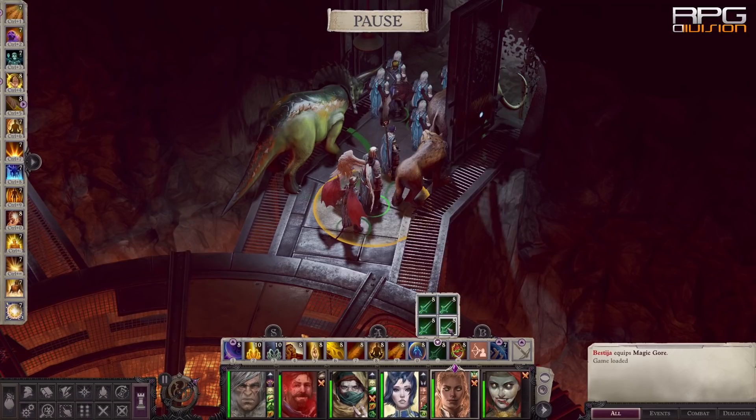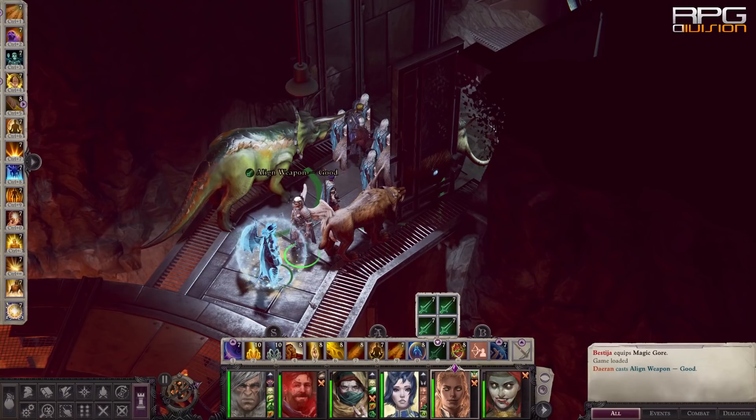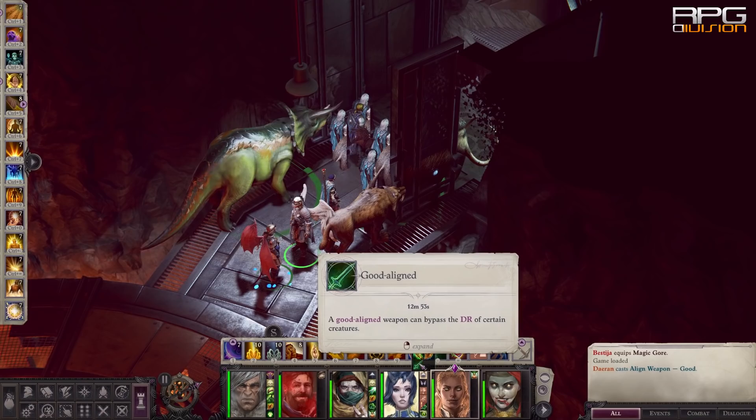There are other types of DR but they are all fairly easy to understand. For example, if it says 'exception magic,' that means you can damage the enemy normally by using a plus one, plus two, or higher weapon, as they are considered magic.